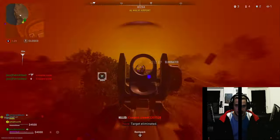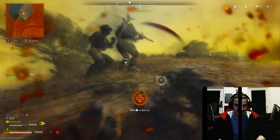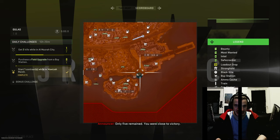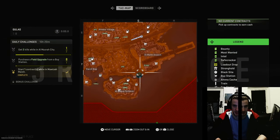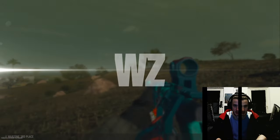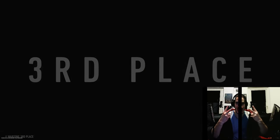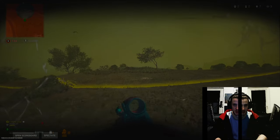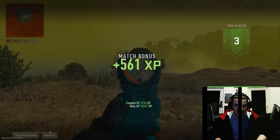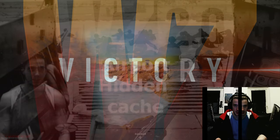Then we fight the last team - or what we thought was the last team, because nobody else could have been there. The circle got one down, he got downed, and then the weird stuff happens. This guy just came out of nowhere and punched us to death from behind. That's pretty much the whole game of this round - third place. It's always first, third, or second, but never consistently first.